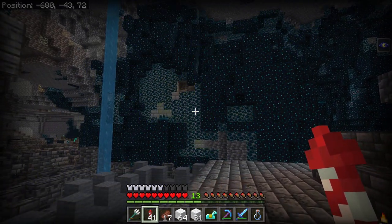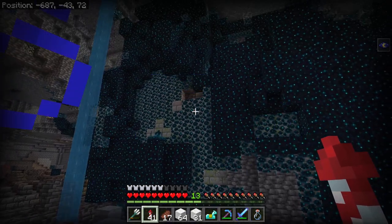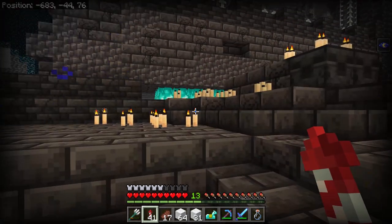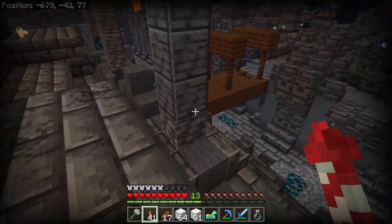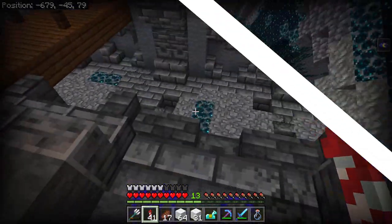Oh my gosh, is that what I think it is? I'm pretty sure that's a stronghold right next to the deep dark. I'm pretty sure that's the closest portal. What is that? What is this? Oh, that's pretty cool — it lights up things.